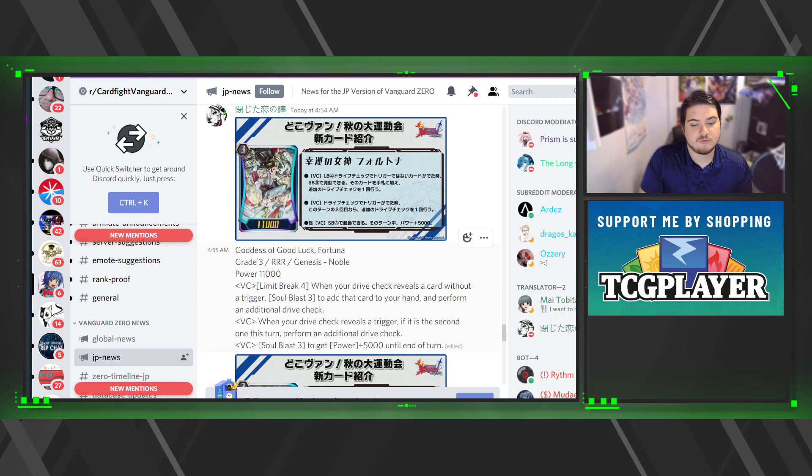Goddess of Good Luck, Fortuna: limit break — when your drive check reveals a card without a trigger, soul blast three to add that card to your hand and perform an additional drive check. Multiple drive checks really do help. Also, when your drive check reveals a trigger, if it is the second trigger of this turn, perform an additional drive check. So you can possibly get a twin drive or triple drive, but that's about as high as you'll go. Soul blast three to get plus five thousand until end of turn.